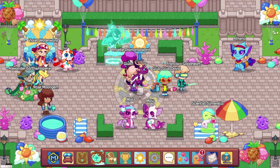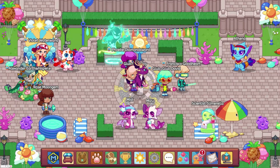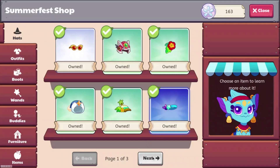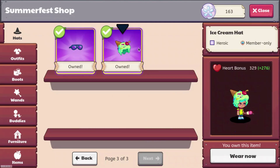At number 5, we have the Ice Cream Hat with a heart bonus of 329. You can get this right now if you have membership from Summerfest. So if you go to Athena and you go over 1 or 2, here it is right here — heart bonus of 329. I'm pretty sure it's 40 Sand Dollars. You are going to need membership for this, and it also used to be obtainable in member boxes.